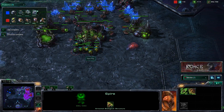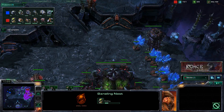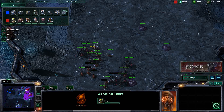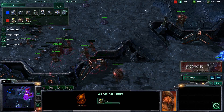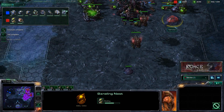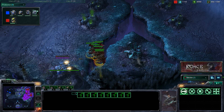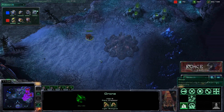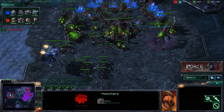Now that the spire's up we're able to get some mutalisks out — you can see we have eight in production. We're also getting a baneling nest. Once our opponent sees that mutalisks are coming, his two probable responses are thors or marines. If he goes for marines, those banelings are going to do quite nicely — banelings absolutely mop up any group of marines. The only thing to really worry about is stim pack and kiting away. We're also spreading creep and taking another expansion.